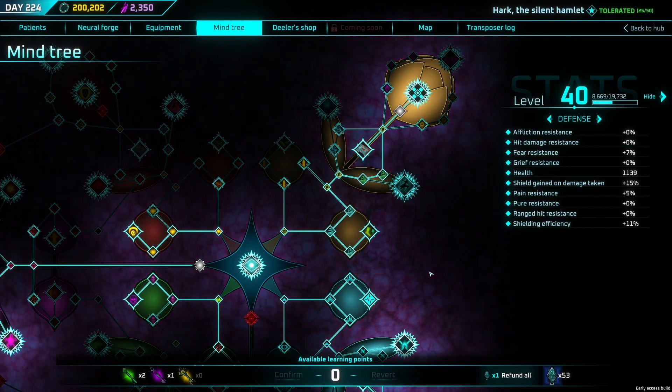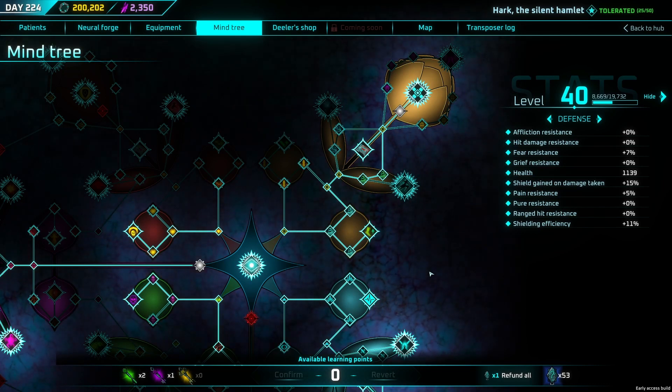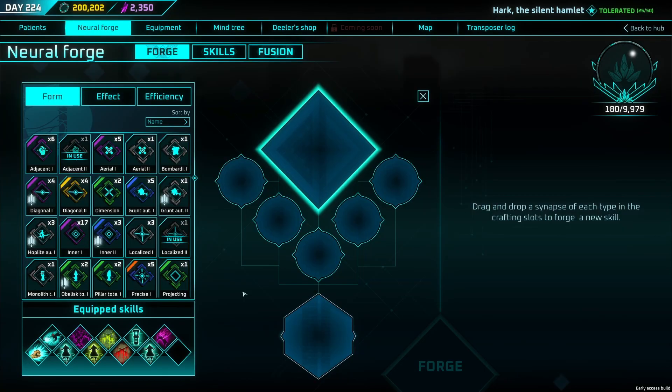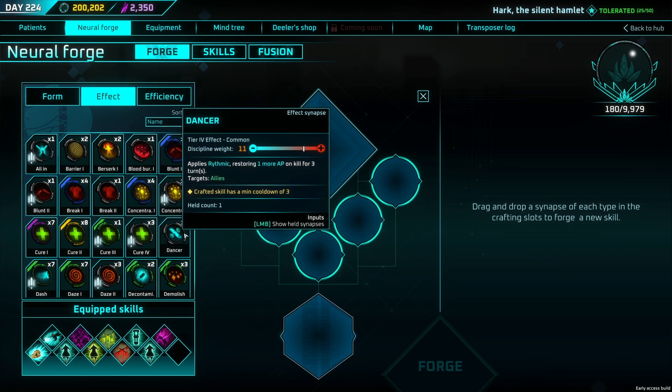That's the Mind Tree — really flexible. Make sure you experiment with the build you want; the game gives you the tools to do that. Now we're going to go over statuses. Before I go into that tab, I should point out that some statuses don't appear until mid-to-late game so there are spoilers ahead. Let's head to the Neural Forge, where we'll spend most of the rest of the video, and first talk through the statuses and their pros and cons.